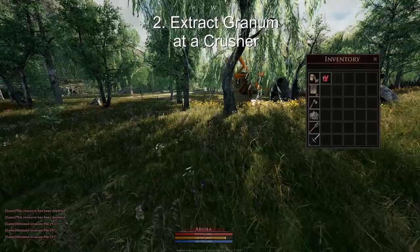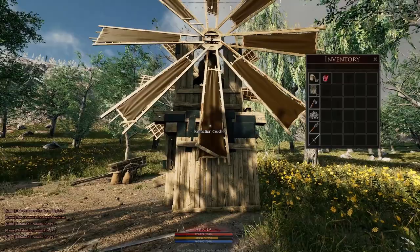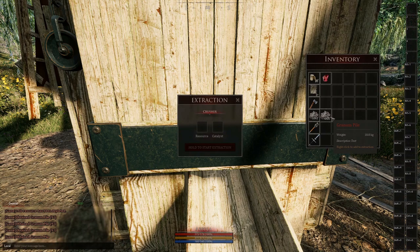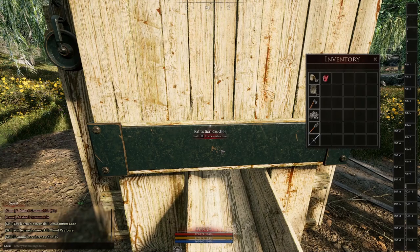Outside of almost every town there are extraction buildings. In our case we need a crusher. The extraction crusher looks like a windmill and once you put something in there, these wheels will also turn. We first split 1000 of the ore — you can do the splitting by holding Shift and right-clicking on it. Then we open the menu, put in the 1000, and hold down left-click to start the extraction.